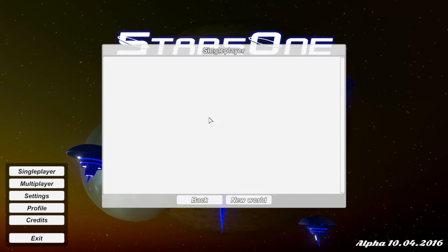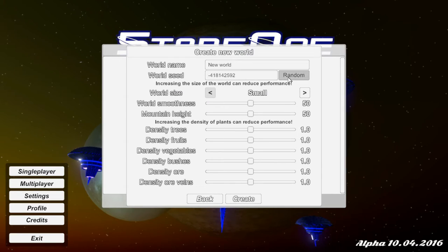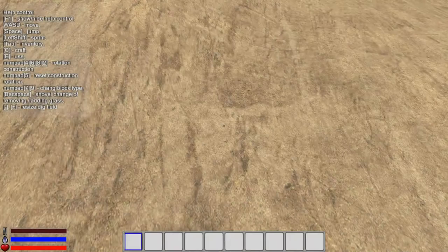Let's delete that and go new world. I want a big world - random, random, random. Let's call it YouTube. Let's make sure the smoothness is up to 60, I like that. Let's pop up the ore veins, maybe the fruits and vegetables as well. That should be okay - I'll meet you on the other side.